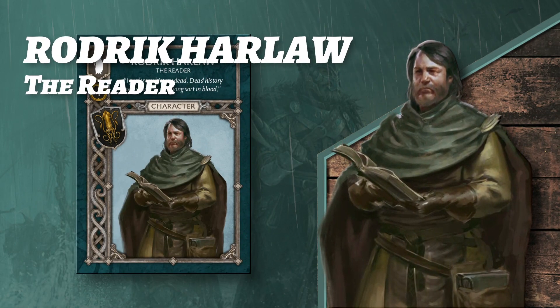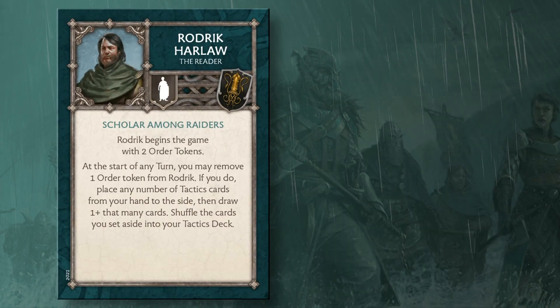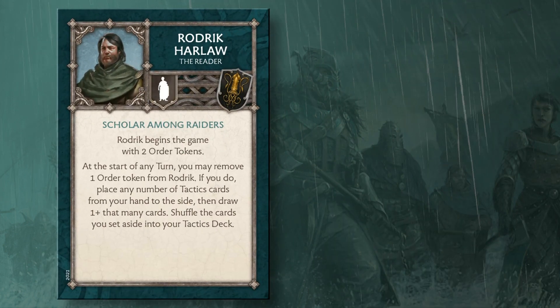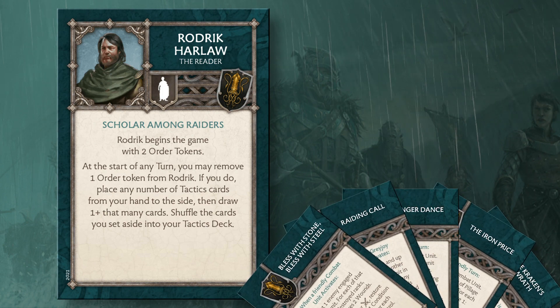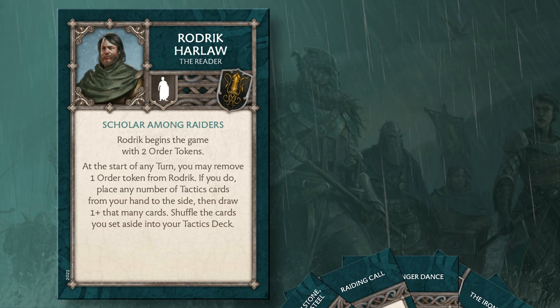As a four-point NCU, Roderick Harlaw, the Reader, provides a plethora of tactical options when he is included in your army. Roderick allows you to cycle through tactics cards to make sure your forces are tactically prepared for whatever threats they face. He also allows you to search for cards like the Finger Dance, which you can attach to a unit for the remainder of the game, giving your units powerful buffs early on.